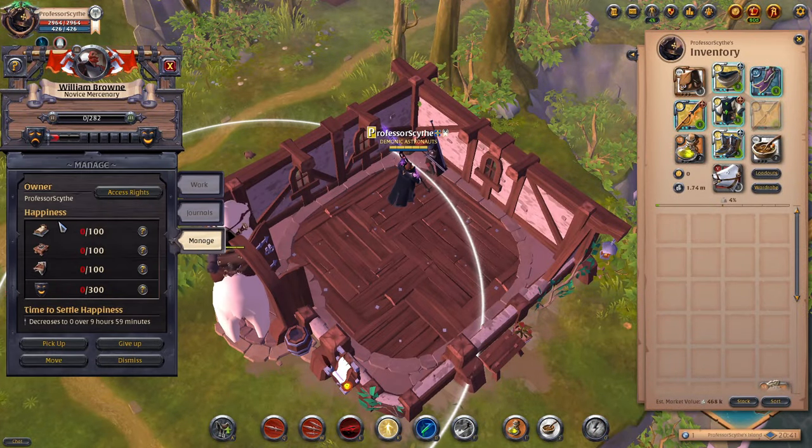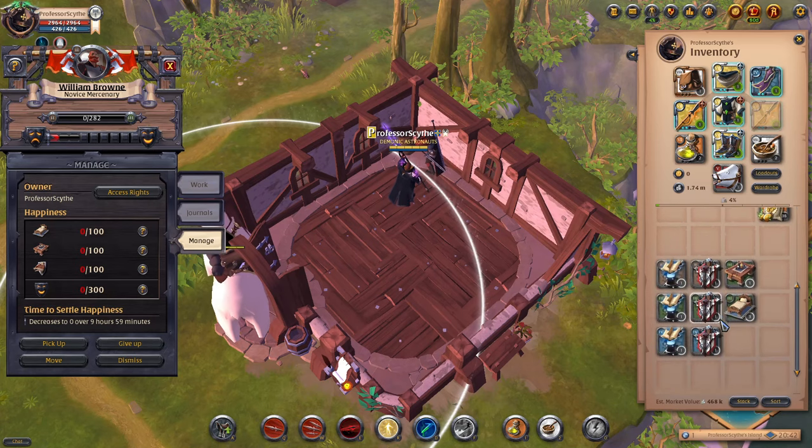We're not going to send him out on any journeys right now, but I can show you how to work their happiness. This is the managed tab, and you can see that he is completely unhappy — zero out of zero. He has no beds, no tables, and no trophies.